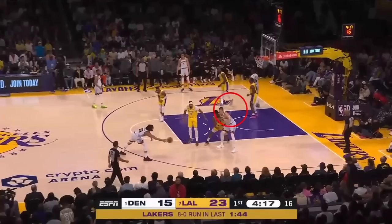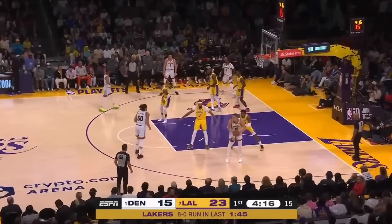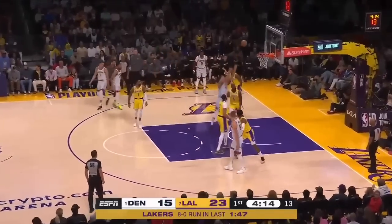You give Jokic time to dissect a double team, he will do it here. Anthony Davis is doubling, but D'Angelo Russell isn't even looking at the ball. He has no idea that Anthony Davis came to double Jokic. He has to rotate to Aaron Gordon right here. If you don't rotate to Aaron Gordon, this is a dunk contest.